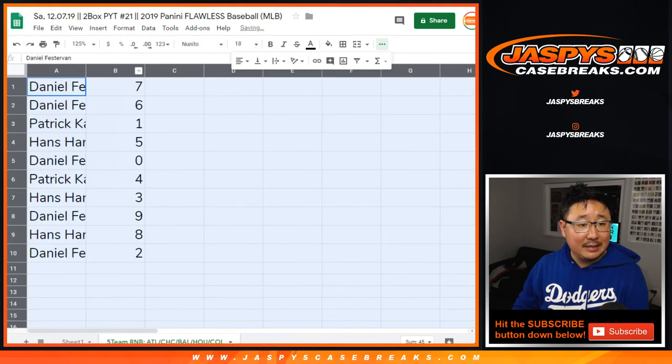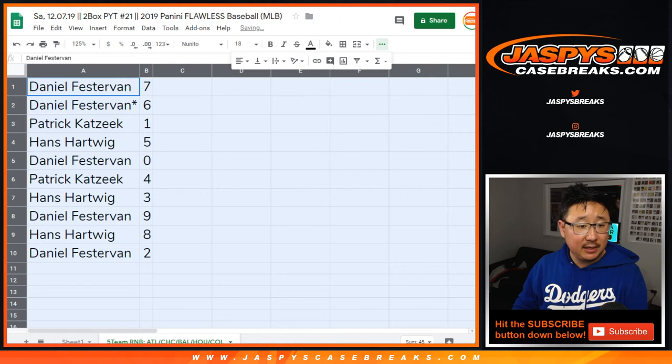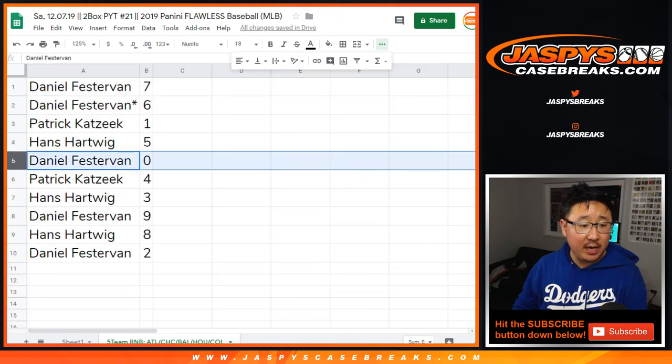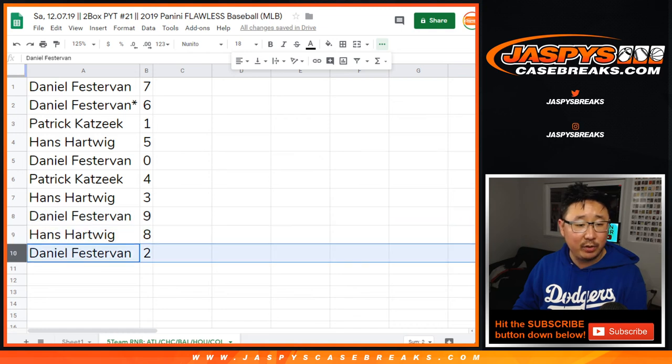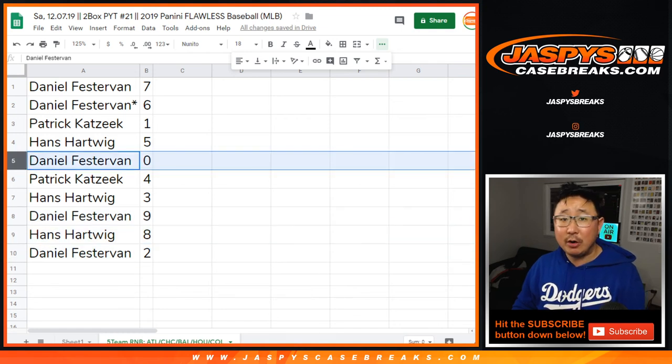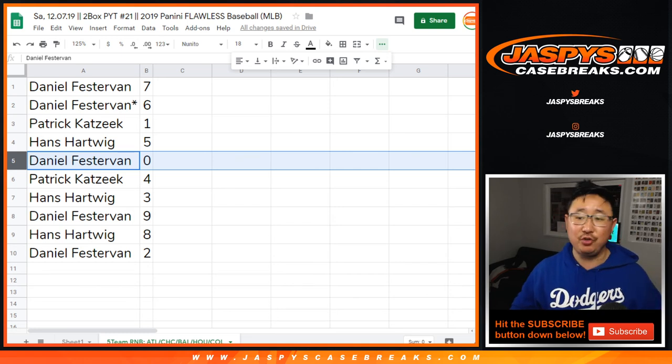All right. Daniel with seven and six. Patrick with one. Hans with five. Daniel with zero. Patrick with four. Hans with three. Daniel with nine. Hans with eight. Daniel with two. Now, normally zero would get any and all redemptions, but Flawless doesn't have redemptions, so Daniel, you just got zero.